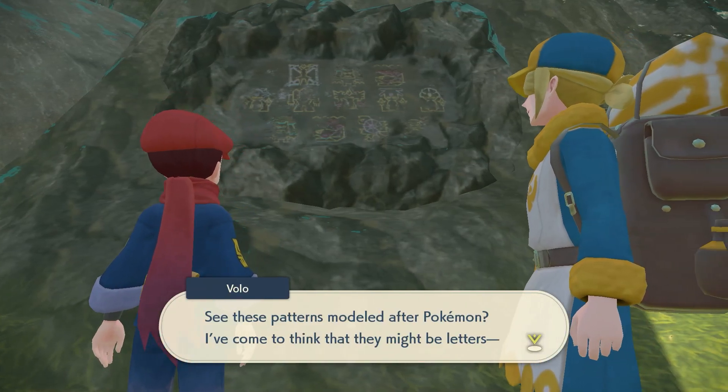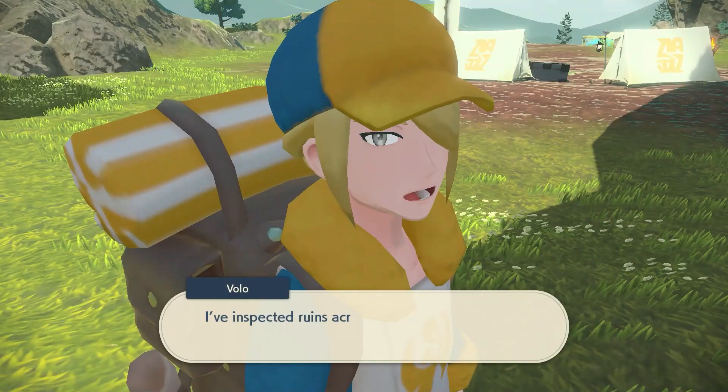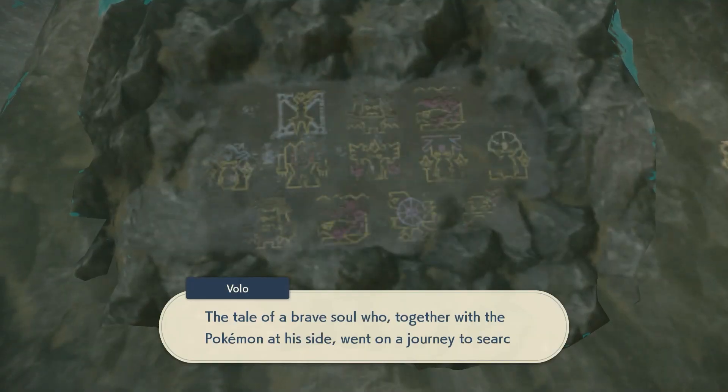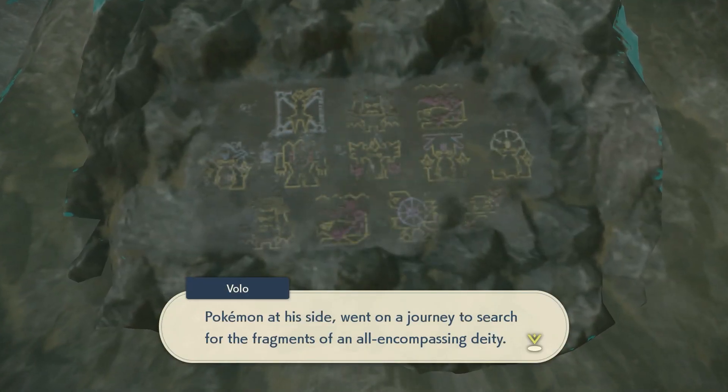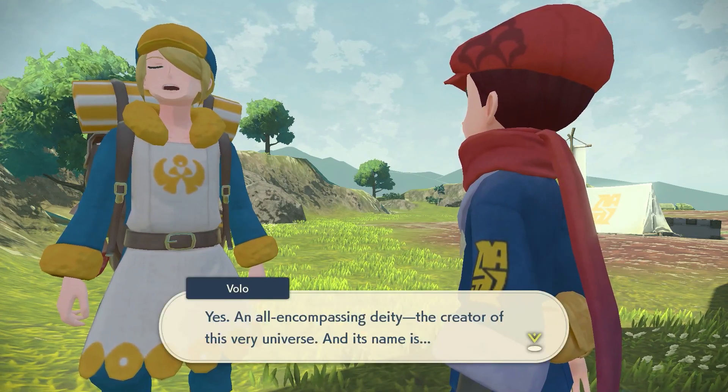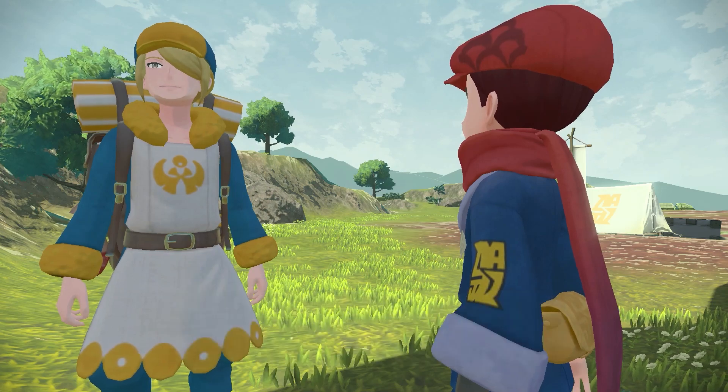First of all, you'll need to have completed the story up until the point of capturing a certain legendary pair of Pokemon. Head back in, and you'll unlock a series of quests about uncovering the mysteries behind the many plates you'll have already obtained throughout the game. Following these quests will lead you to face several legendary Pokemon to obtain the remaining plates.